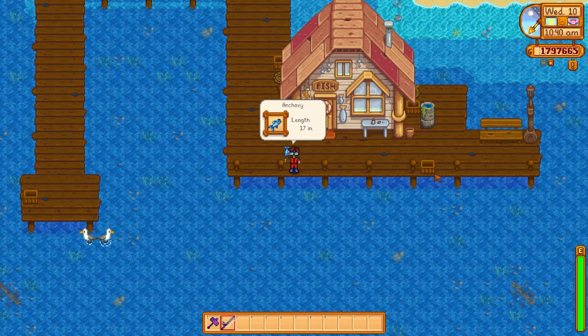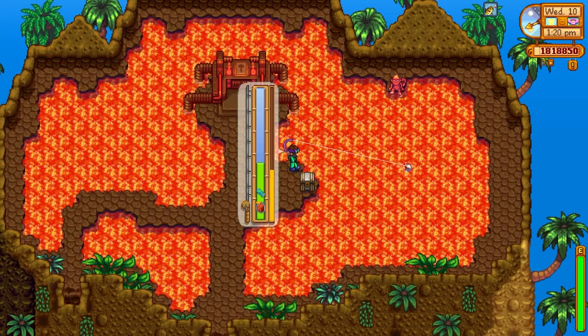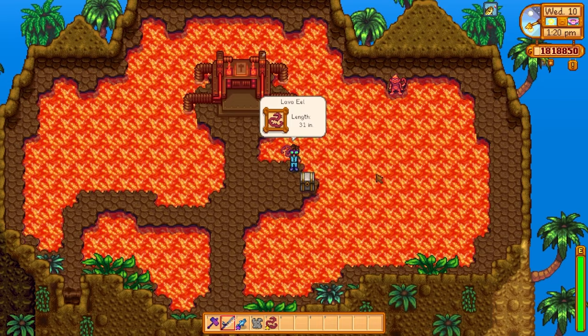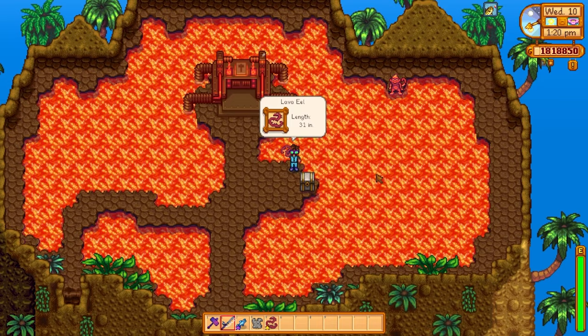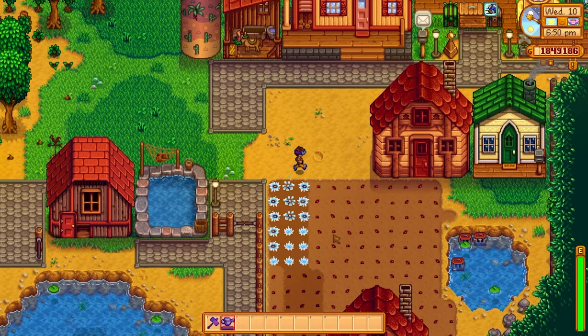This saves an enormous amount of time especially if you're distracted in real life and don't have time to be constantly focused on fishing. The next enchant we're going to talk about is the Master enchant, which you can put on your fishing rod. This gives you a plus one to fishing — combine this with Seafood Pudding for an absolutely ginormous fishing bar. As you can see we're fishing up a lava eel and it's a lot more manageable with a big bar, making legendary fish and getting perfect catches a lot easier.